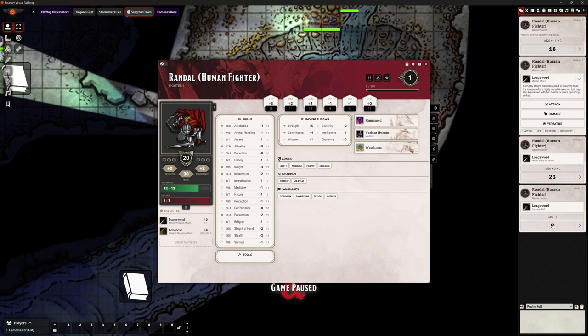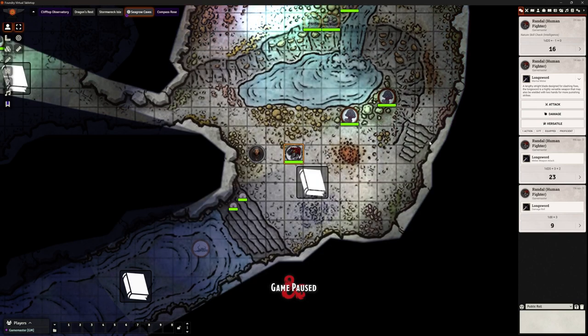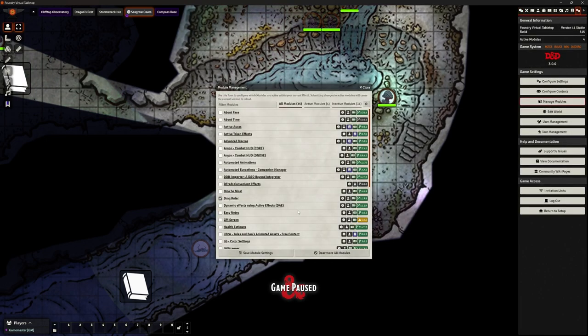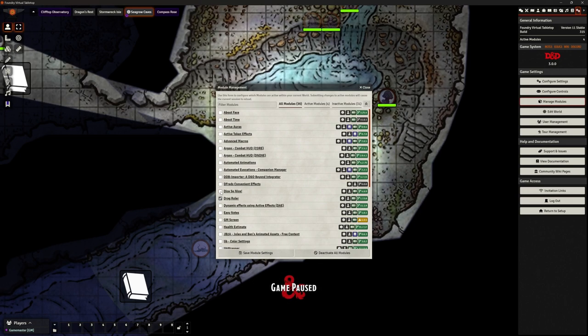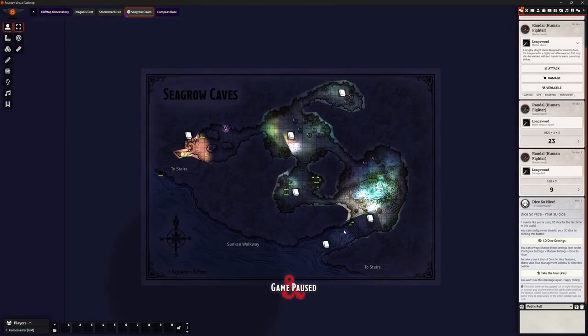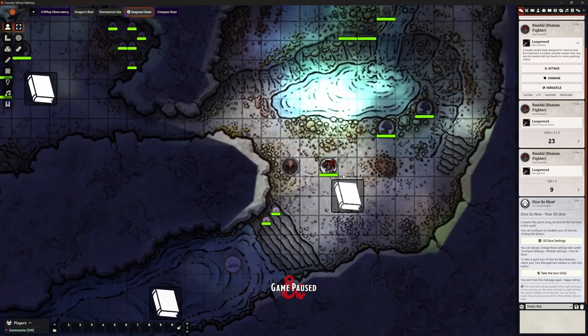That damage won't automatically apply to whoever I'm attacking - there are other add-ons that do that. As the DM I can manually inflict that damage on the target. This is how dice rolls work - it's perfectly acceptable but not particularly exciting since it's all done on paper. For those who've played roleplaying games, part of the fun is rolling dice. So let's go to game settings, manage modules, find Dice So Nice, and activate it.